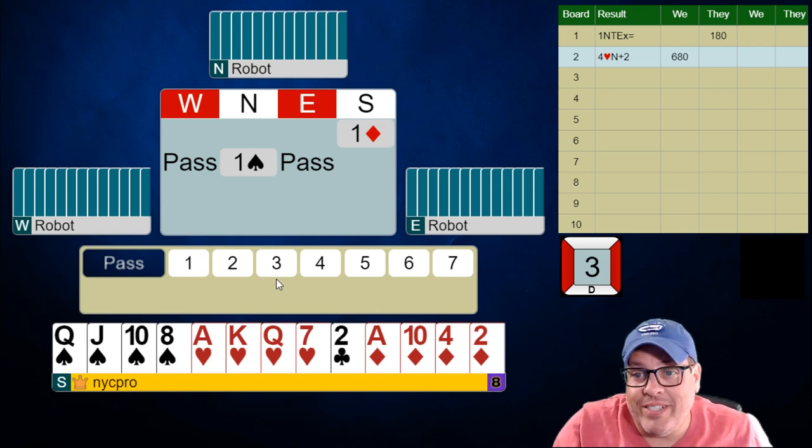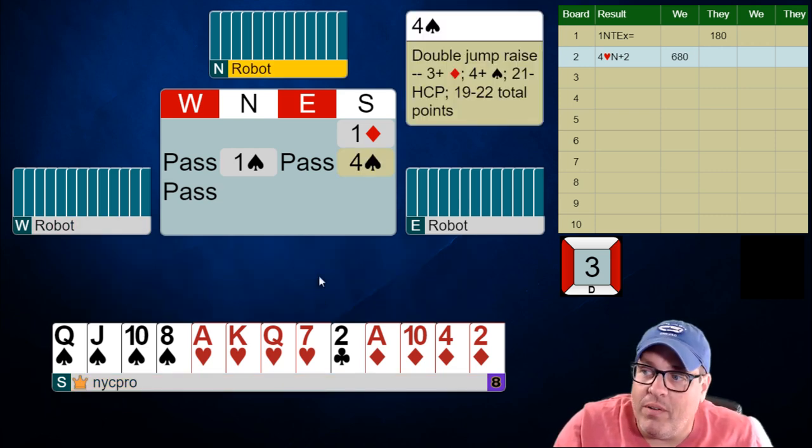As you can see, we have 16 high-card points. We have a singleton in clubs, so that gets our hand up to a good 18. I think the robot is likely to kick it into game anyway, but I don't want to give it that risk. I'm going to give it four spades.